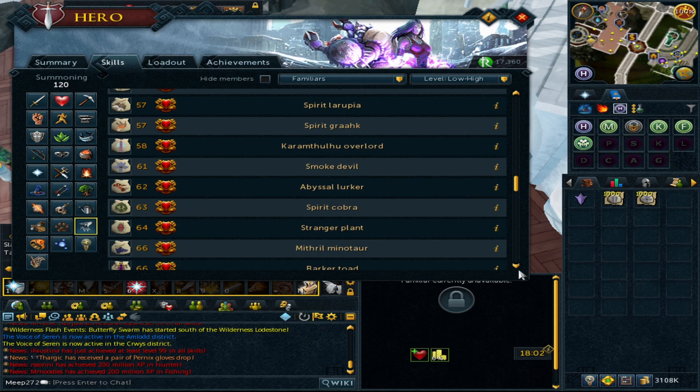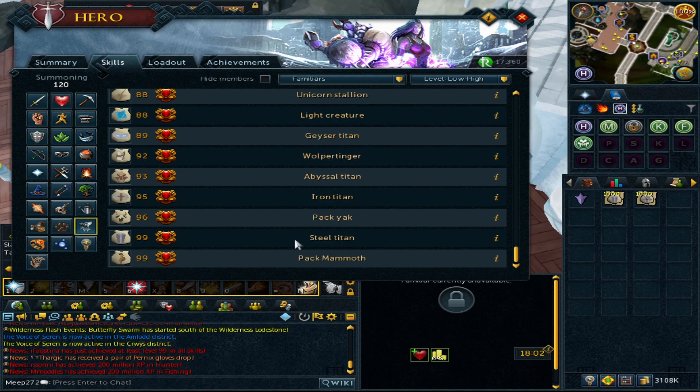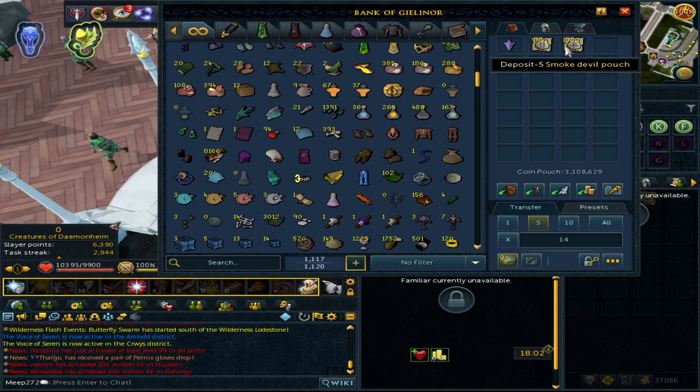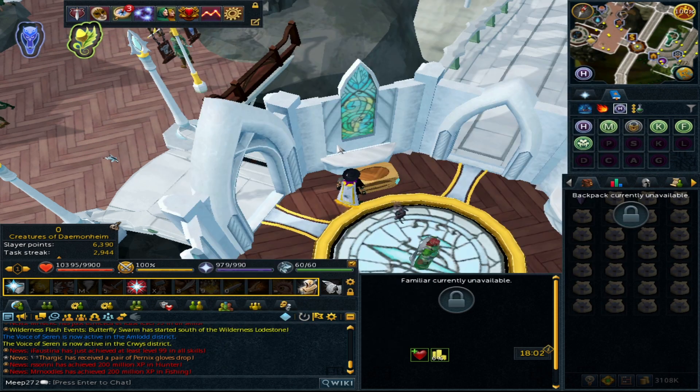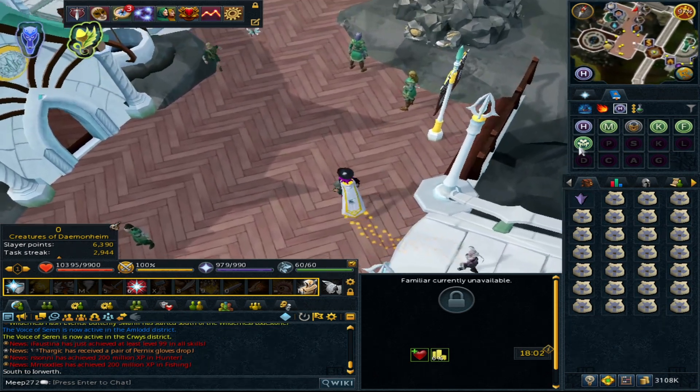You also need some summoning levels to convert these pouches. The one which makes the most profit is the smoke devil, which is level 61. However, the steel titan at level 99 will also make you profit. All we're doing is taking these pouches to the obelisk and making them into scrolls.